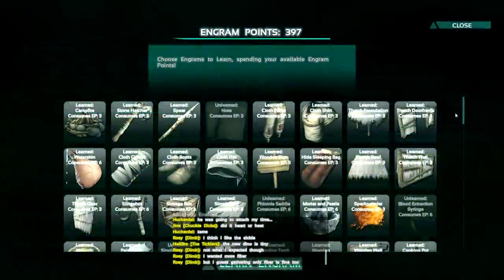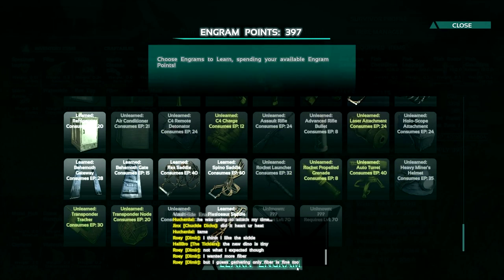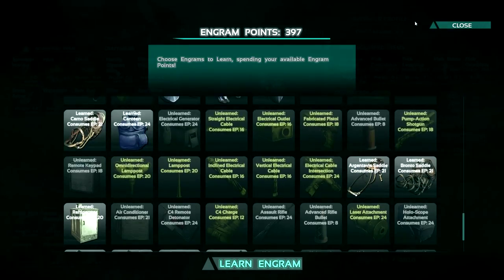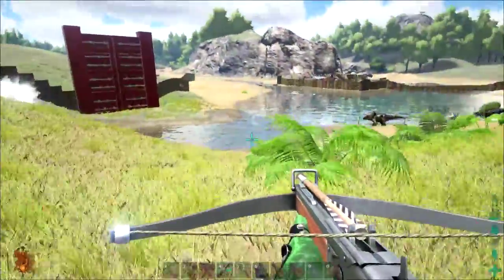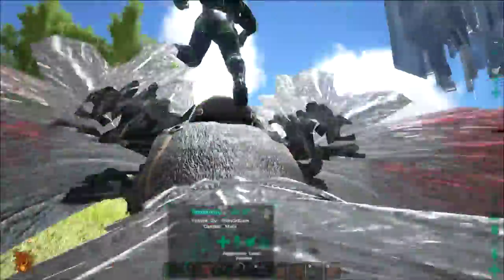There's one new thing I want to show you that I actually can't show you, because I'm not a high enough level. Down here at level 70 is the compound bow and metal arrows they added recently. Sadly I can't show you because I'm not level 70 — it takes forever to level up past 67 on this server.